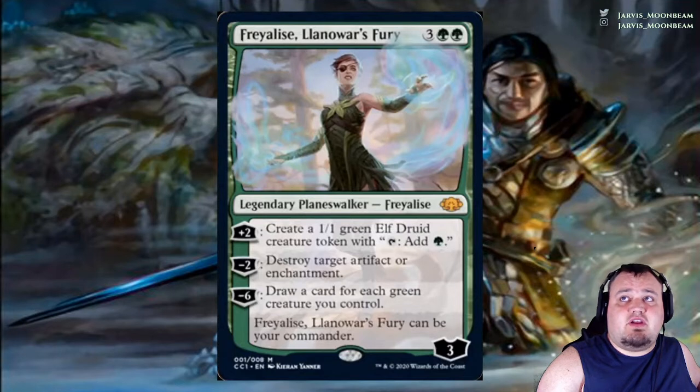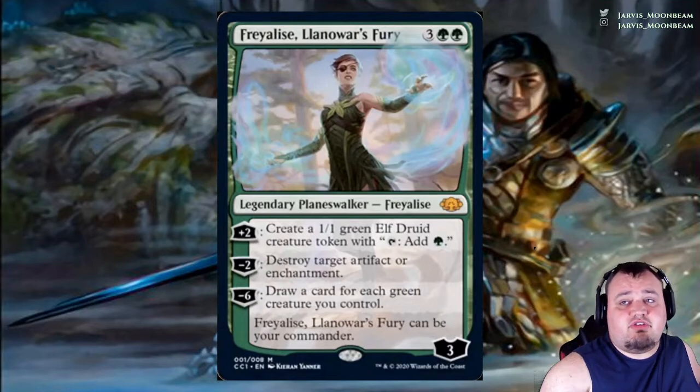Freyalise, Llanowar's Fury costs 3 green green. Plus 2: create a 1/1 green Elf Druid creature token with 'Tap: add green mana.' Minus 2: destroy target artifact or enchantment. Minus 6: draw a card for each green creature you control.